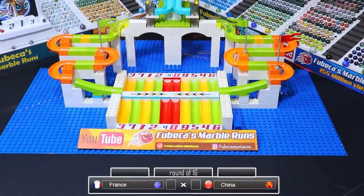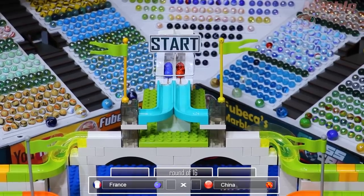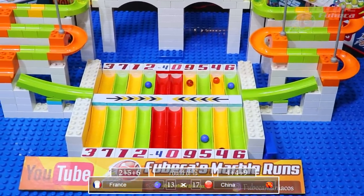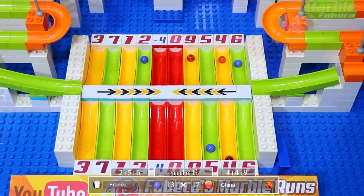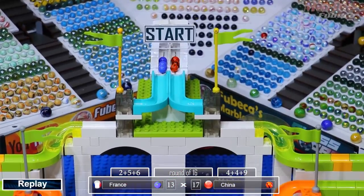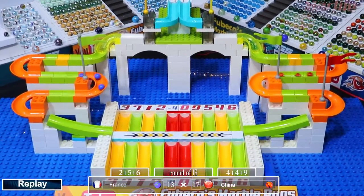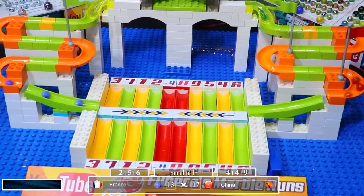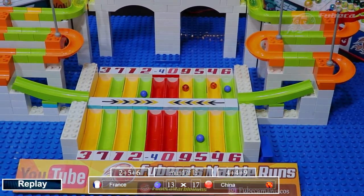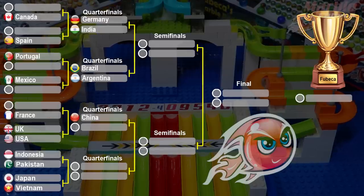Next up, China versus France. France in the blue, China in the red with black stripes. France had more speed and they collided on China's side of the board, but China was still able to get 17 points while France only gets 13. In the replay, you can see France trying to get to the right side of the board which has higher numbers. China actually pushes one of the France marbles down into the two lane, but they at least dodged the red lanes. China will be advancing to the quarterfinals.